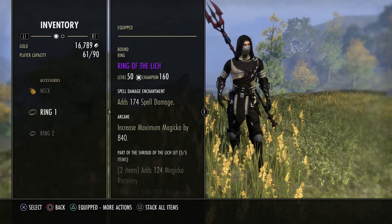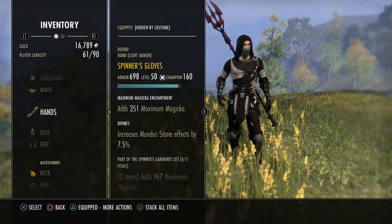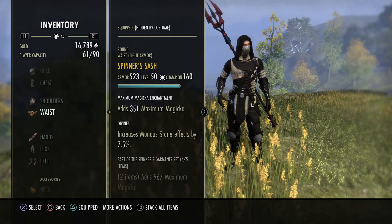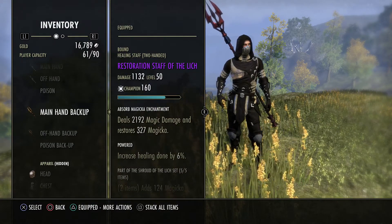Our jewelry is all Lich with all spell damage enchants. It doesn't really matter how you have the setup — if you want to have Spinner jewelry and more Lich pieces on the body, that's fine, as long as you're getting your five pieces from your weapons on both your front and back bar.